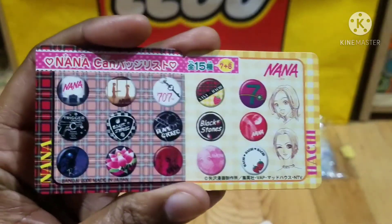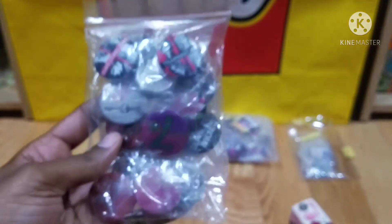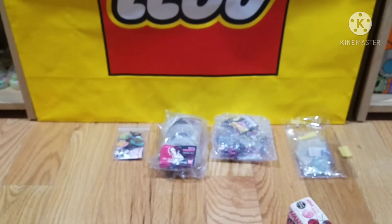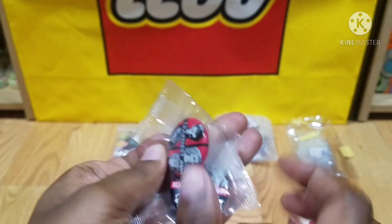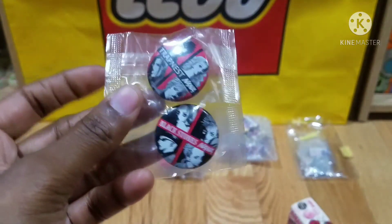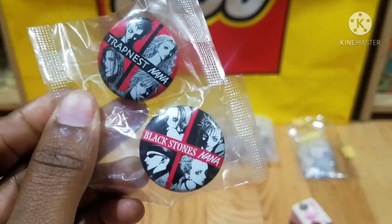Here's what the little paper looks like — maybe I should have showed this last — but these are all the pin options. I have all of them here in this bag. First I'll start with these two, which are not actually part of the blind box series. I'm not a hundred percent sure where these ones were from — I've seen them in so many different places. This is the Trapnest one and the Black Stones can badge.